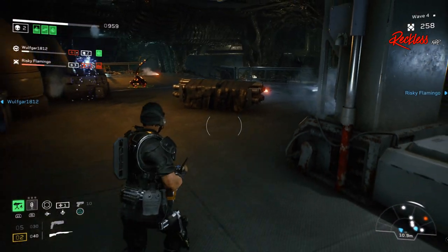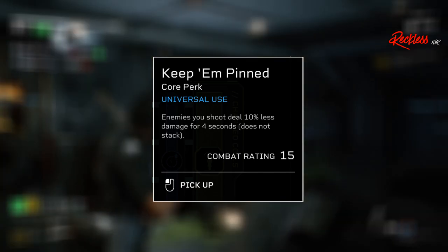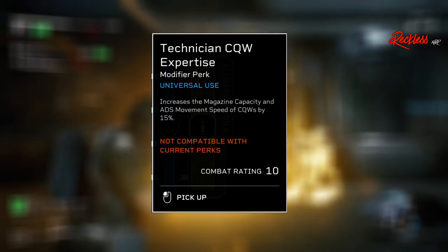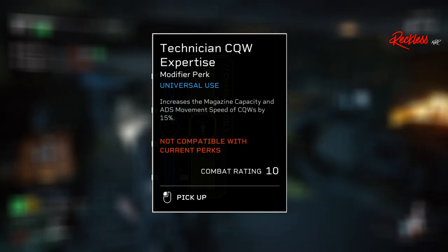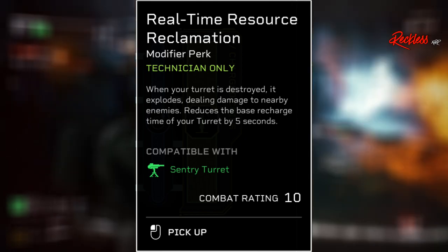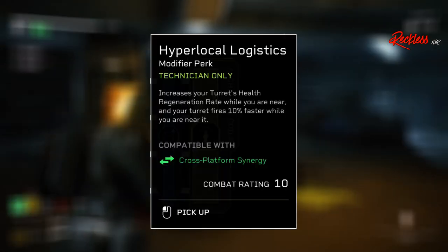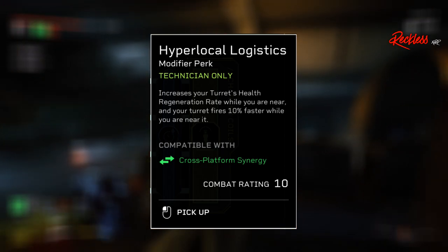If you wanted to swap out some perks, I have recommendations. Keep and Pin makes enemies you shoot deal 10% less damage for 4 seconds and does not stack. Technician CQW Expertise increases magazine capacity and ADS movement speed of CQWs by 15%, though note it's not compatible with current perks and you'll need to add a CQW perk first. Real-Time Resource Reclamation — when your turret is destroyed it explodes dealing damage to nearby enemies and reduces the base recharge time of your turret by 5 seconds. And Hyperlocal Logistics increases your turret's health regeneration rate while you are near it and makes your turret fire 10% faster while you are near it.